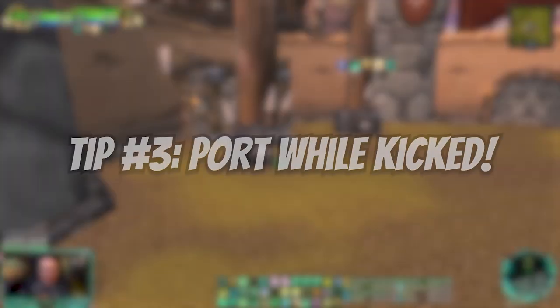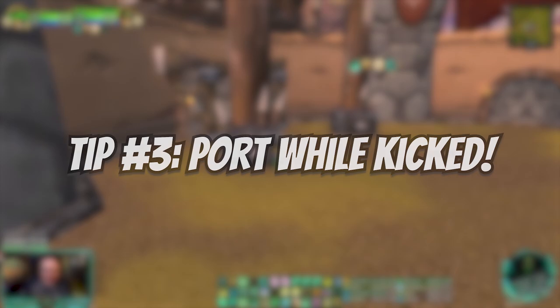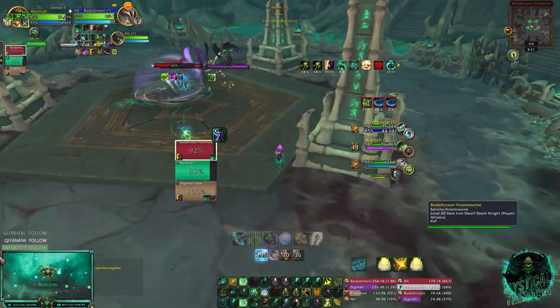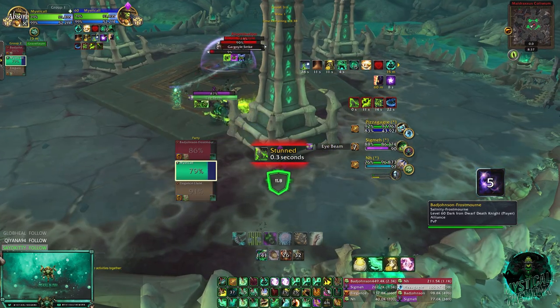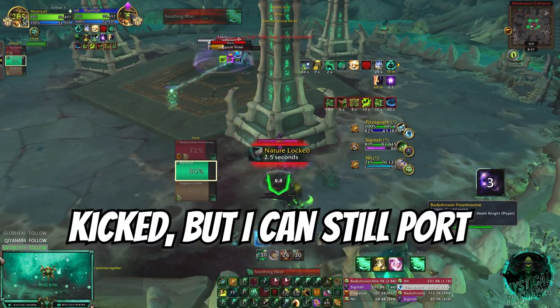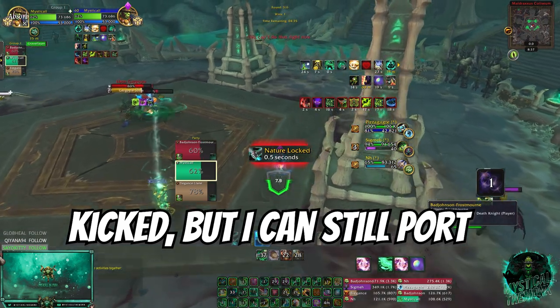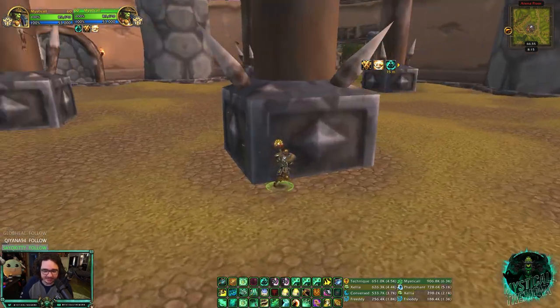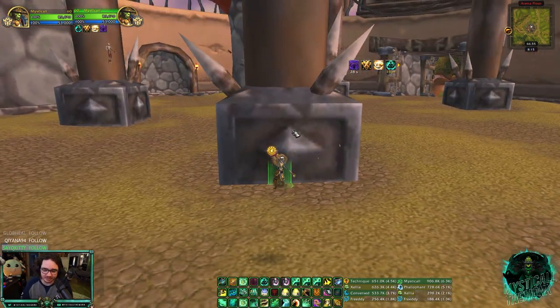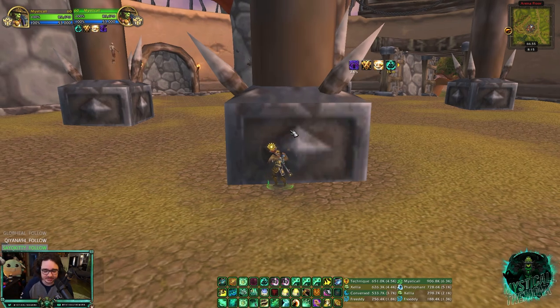The final tip is you can use your second charge port while kicked. You can port away, get kicked, and still use port again because the buff overrides something. This is great for baiting out kicks - even if you're not being tunneled, just baiting a kick and being able to port away to avoid any follow-ups is really, really good.